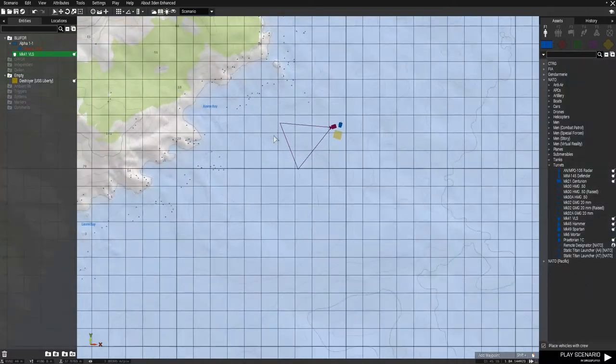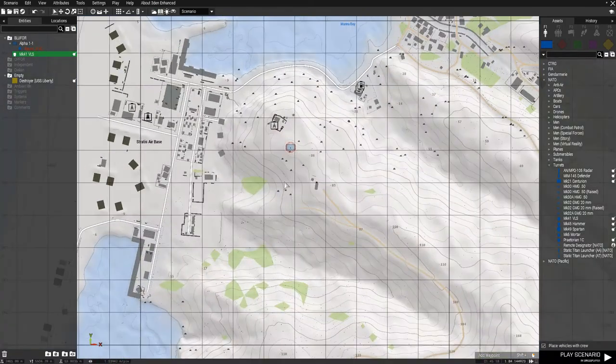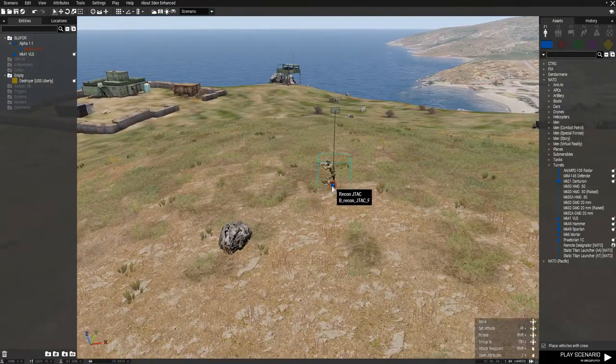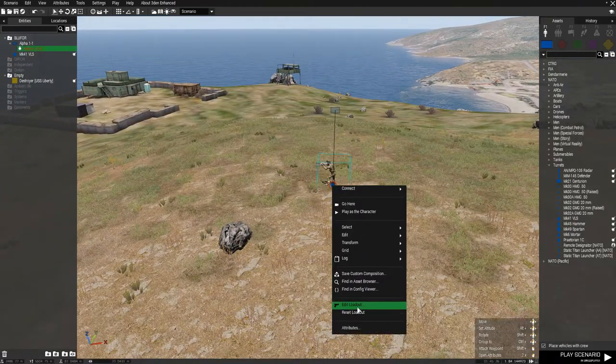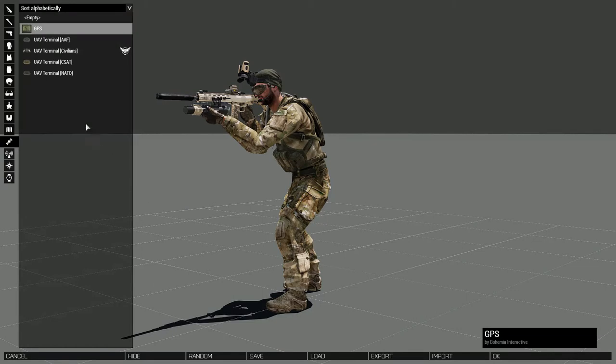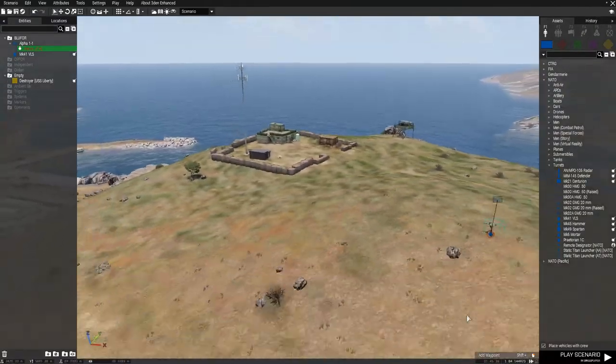Next, go back to the player. Go to Edit Loadout. You need to replace the terminal with a UAV terminal, because you will need to have access to the UAV.